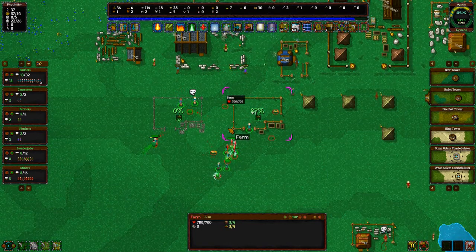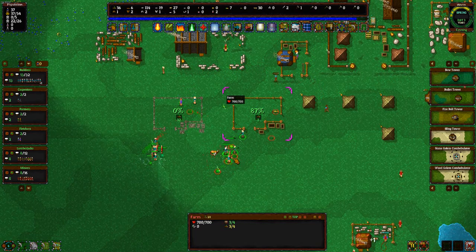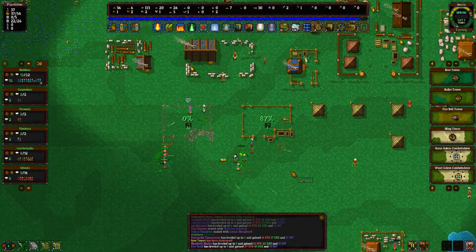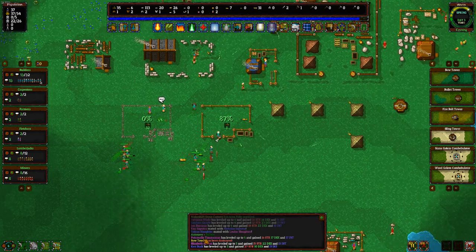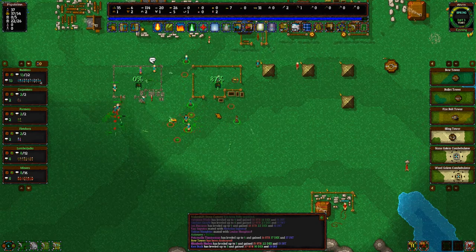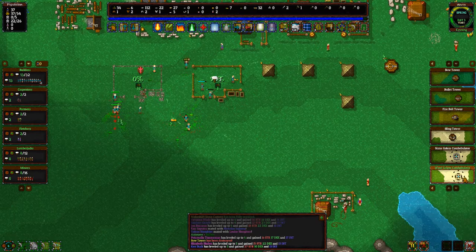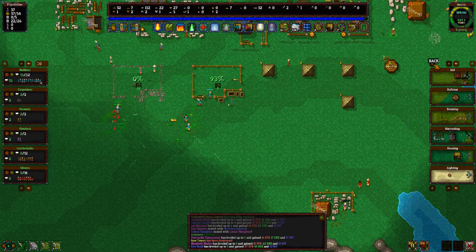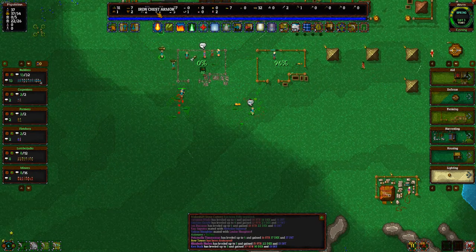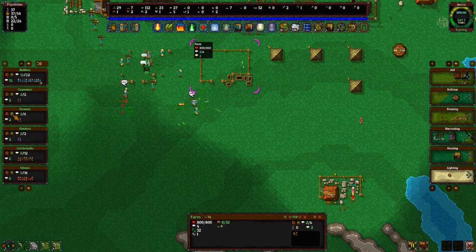Massive attack by slimes! The bow tower has been destroyed — I was trying to build it and it got destroyed by all the slimes. We do have armors and stuff and I don't know how to get my guys to equip it. Farmers are up and going.